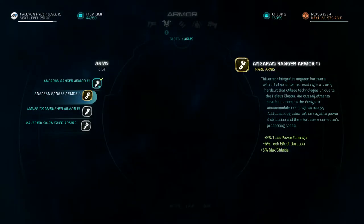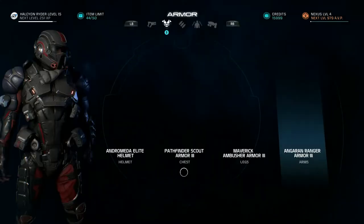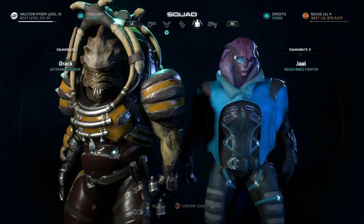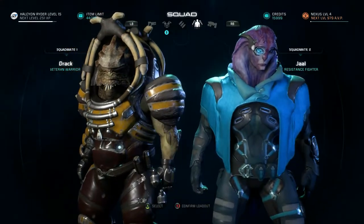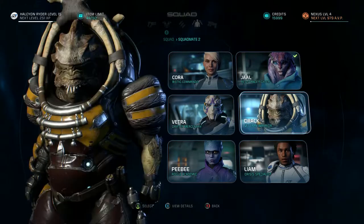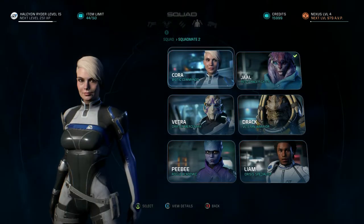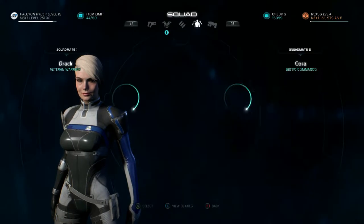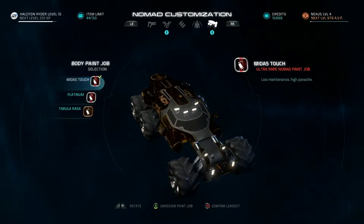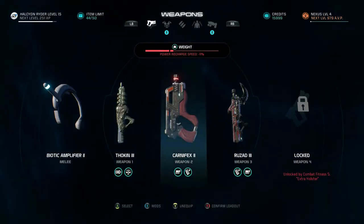Nothing that I see that we really want. We wanna change squad — we'll keep Drack, I think, and get Korra. There we go. Anything else? I think we're good. We'll try this loadout for now.